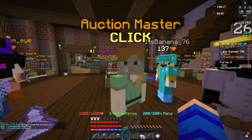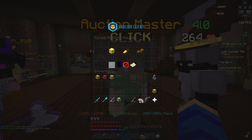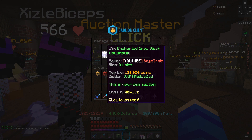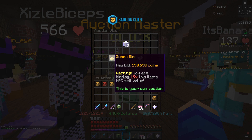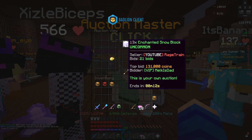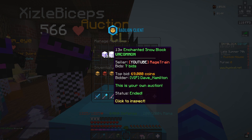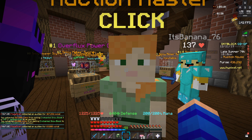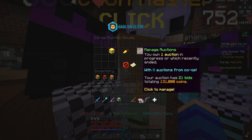Now that we know snow minions are better, I want to show a quick tip to get even more money out of your snow minion right now — though it probably won't last forever. If you go to my auctions right now, I'm currently selling 13 enchanted snow blocks for 131k. For reference, the next bid is 19 times the item's NPC sell value, so instead of getting maybe 5 or 6k from an NPC, I'm getting 131k from the auction house.